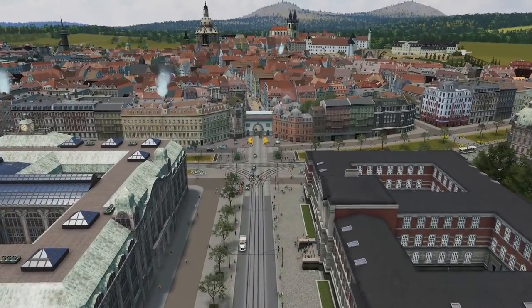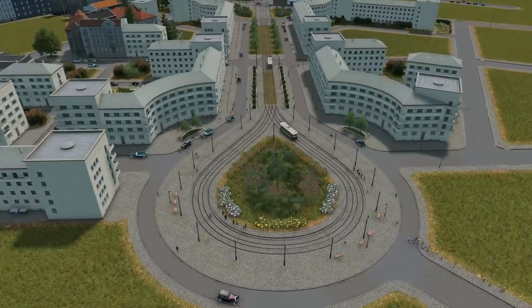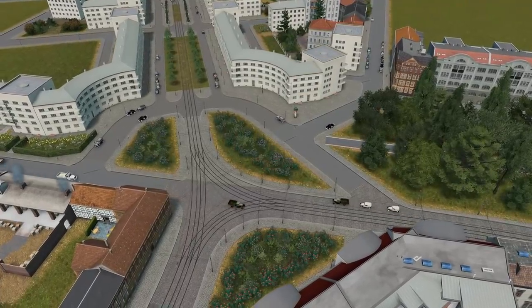Hello everyone, welcome back to Cities Skylines and the city of Altengrad. Today we will continue with the places we started last time. We moved to the other side of the river and built a modern residential area together with some nice tram infrastructure.